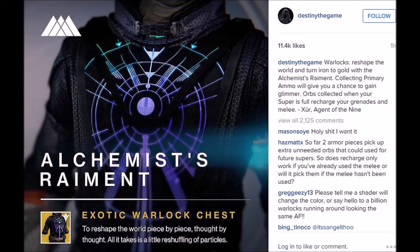What's up guys, it's TechnoViking23 coming to you today with a quick look at some of the new exotics that Xur showed off today on Bungie's Instagram. First we're taking a look at the Alchemist Raiment — this is going to be a new exotic Warlock chest piece. The exotic perks are: when you pick up primary ammo it will give you a chance to get Glimmer, and when your super is full, orbs will recharge your grenades and melee energy when you pick up orbs from other people's supers.